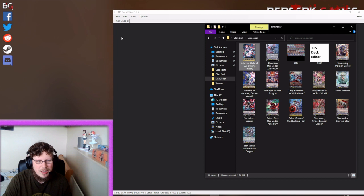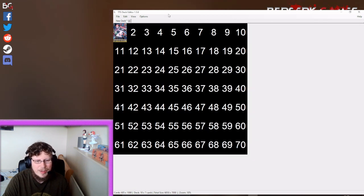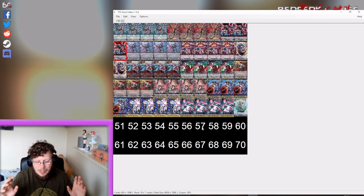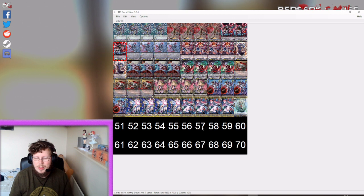For this example I have already pre-saved Link Jokers, so we'll drag this in. Now if we move back to this screen you can see we now have our grid. I'll cut from here and see you guys back once I've actually filled up the deck.